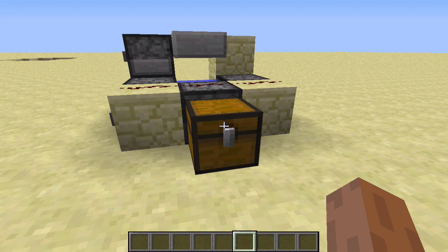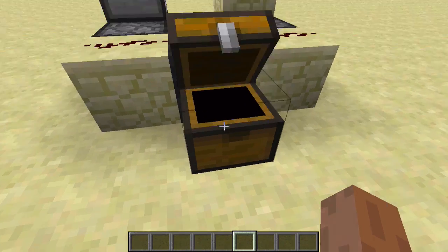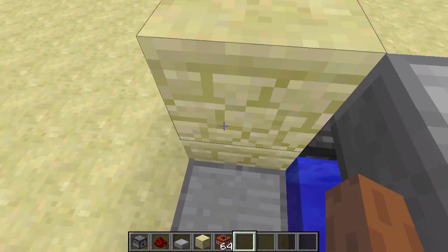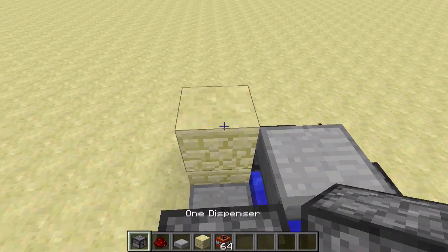As I said before, to add the optional addition that lets this baby shoot two TNT per shot instead of one, you're going to need 15 extra seconds and the following materials: one dispenser, three redstone dust, one half slab, one solid block, and some good old TNT. Plop these into your inventory and get ready to build in three, two, one, go.